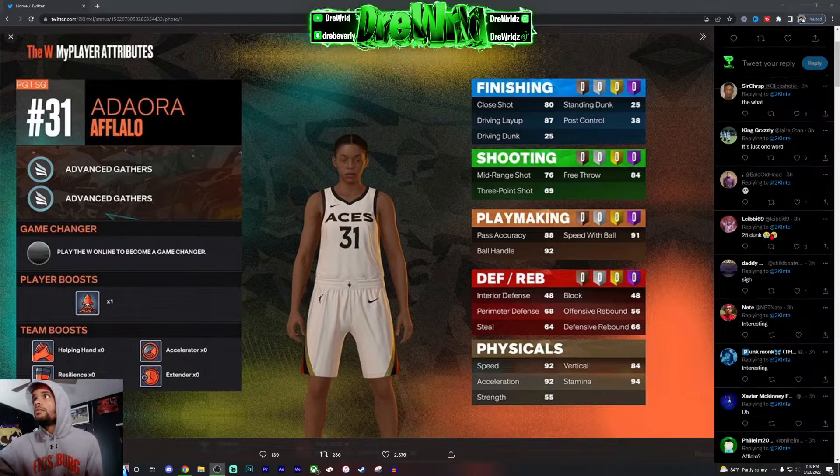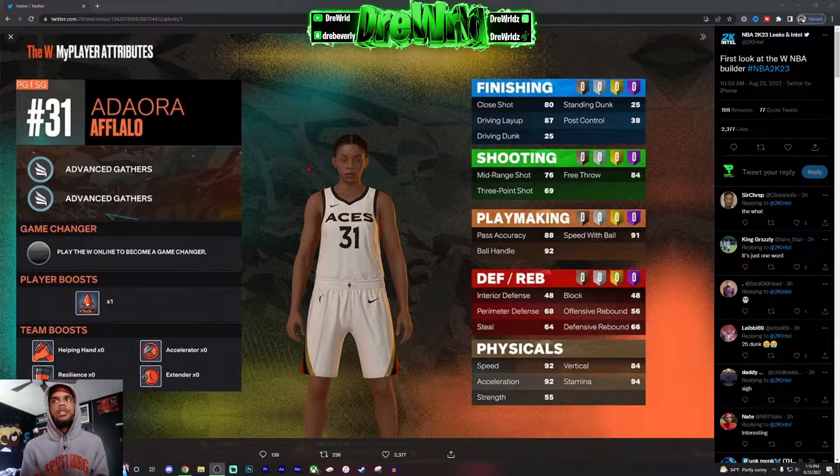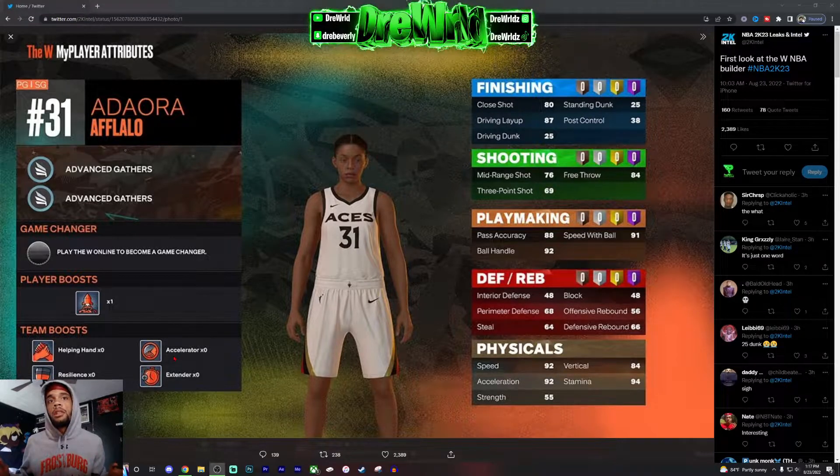Let's break this builder down and see what we see. I'm actually gonna go to 2K22 WNBA and look at the stats and compare. The first new thing I see is 'Player Boost.' As y'all know, in 2K23 the team takeover mechanic is totally different — everybody's gotta contribute. So 'Team Boost' — I'm thinking that's like the takeover perks but for the team, because I can see Accelerator and Extender, which we know from 2K22.